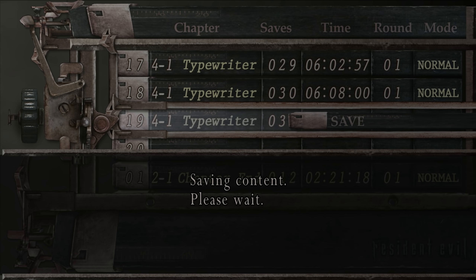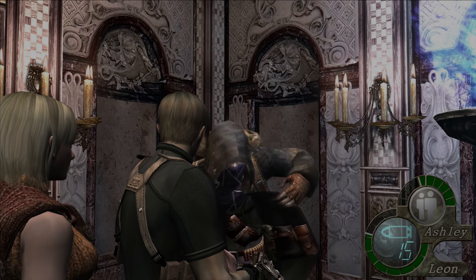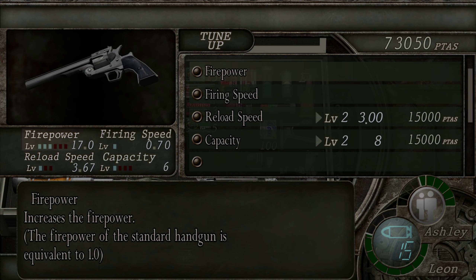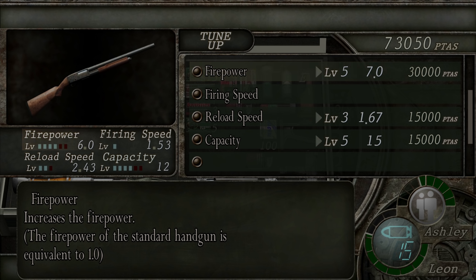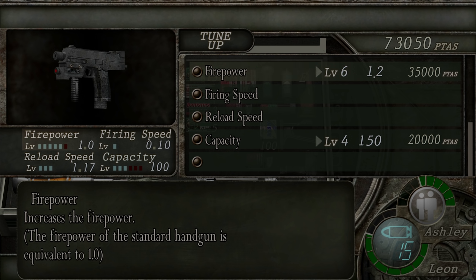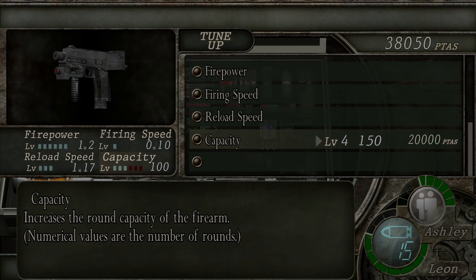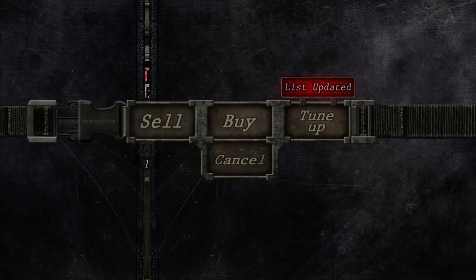Oh, I'm ready to get 20 saves — what a scam. What can I tune up? The broken butterfly capacity, which I haven't used yet, so I'm not gonna do that. Shotgun — I'm gonna get a new shotgun relatively soon, so that's not a good idea right now. TMP though — firepower up. That's expensive. Level six firepower, that's the final one. Thank you. Capacity up as well. Let's just go ham, let's just do it. I'm brave.